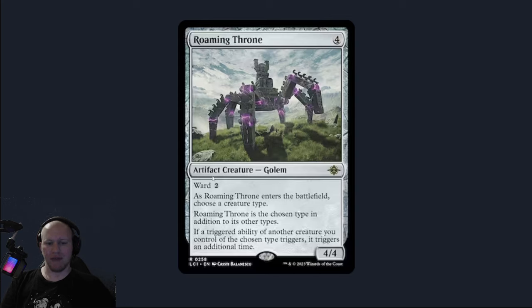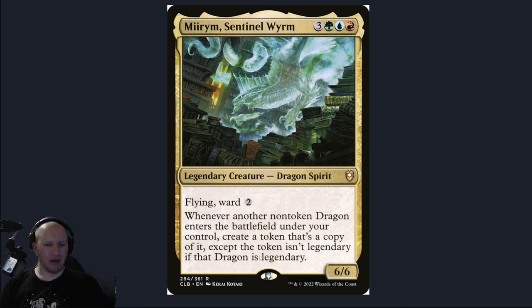It has the ability that if a triggered ability of another creature you control of the chosen type — so dragon, any dragons — their triggered abilities are going to proc an additional time. So again, with Mirim, that means the 'whenever another non-token dragon enters the battlefield' is going to proc an additional time. The ward is going to proc an additional time as well.